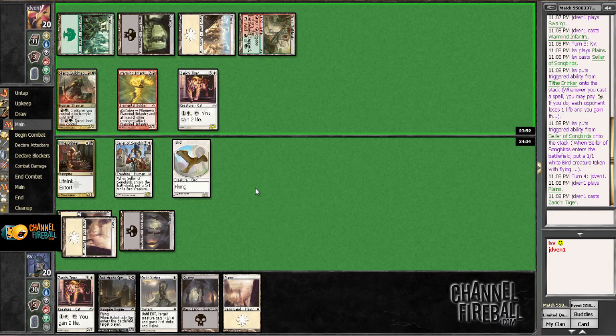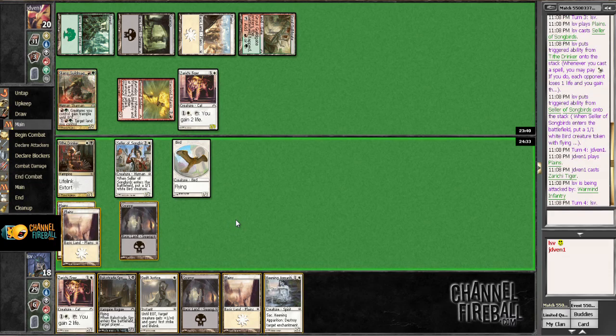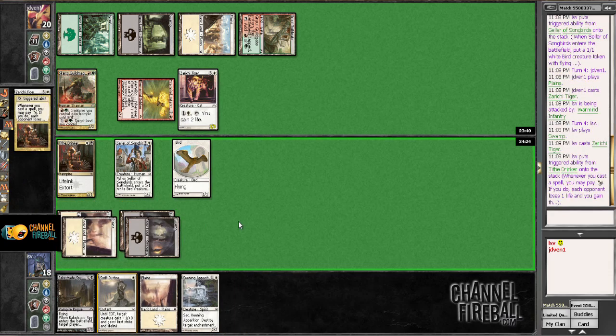Powerful four drop. These are the decks that I think the two-colored decks are supposed to be good against. I'll take it. I could trade a Tithe Drinker for it, but I don't think I want to do that. The Extort part is actually going to be very good here soon. Let's not attack with the Tithe Drinker — let's just play the Zurichi Tiger. Starting to get things going.